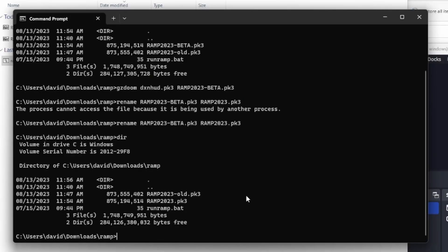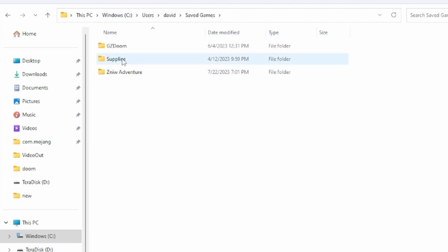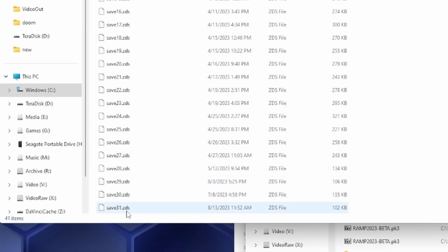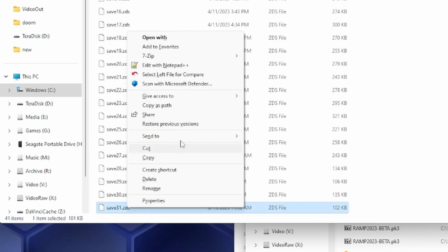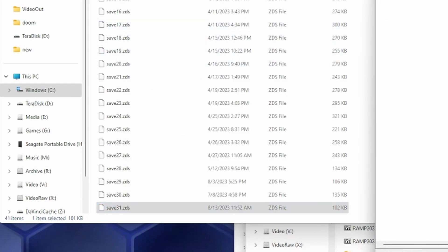If that solution isn't very satisfactory to you and you want to keep the file name of the full Ramp 2023 as it is to avoid confusion, you can also edit your saved game. If you happen to be on Windows, GZDoom puts its saved games into your user folder. So if we look for saved games, GZDoom, it'll be in Doom 2 commercial. You need to do a bit of deduction to find which save is actually yours — it'll be the last one on the list — and you can then open it as an archive with 7-Zip or whatever your tool of choice is.